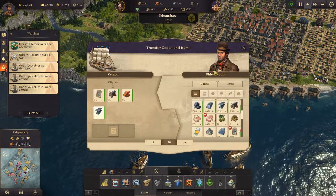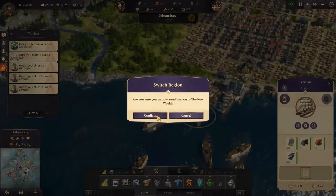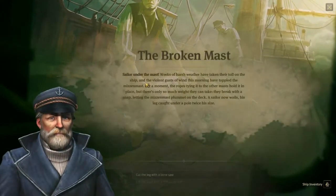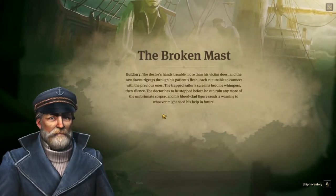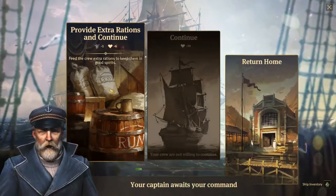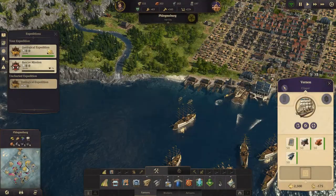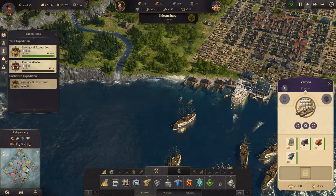All right - get to the new world and then we will take a look. Let's cut the leg with a bone saw. Morale is at eight percent - hopefully this was the last thing because they are not happy. Let's see the zoological - there's nothing to do there right now.